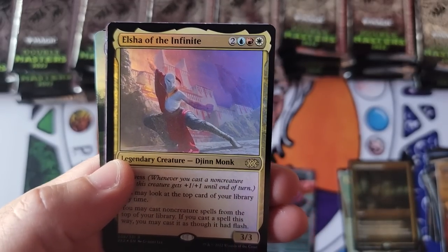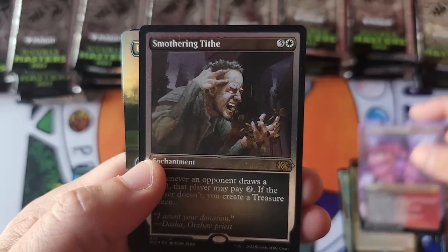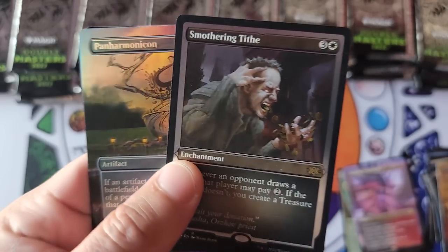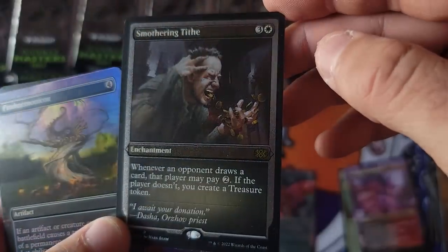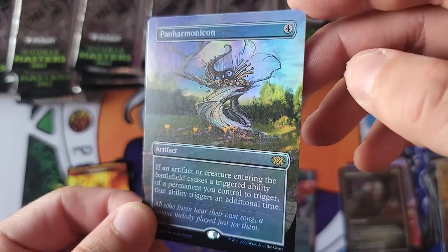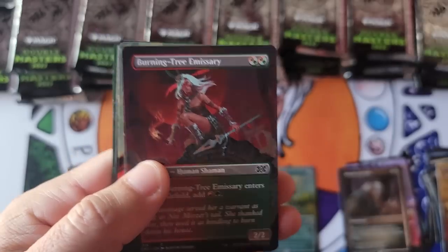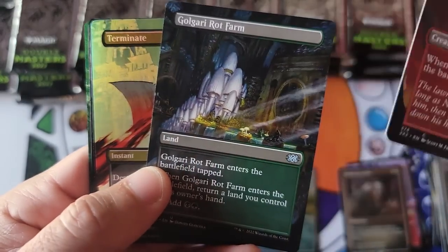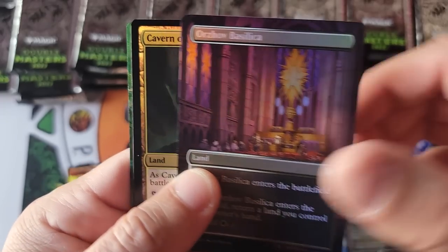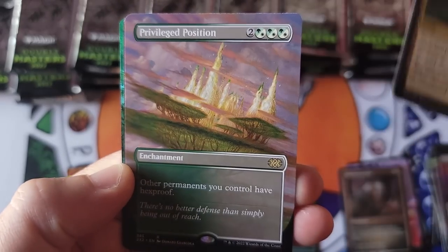Nice little Bloodbraid. Alright — Mana Crypt, Karn's Command, and a big Smothering Tithes in the etch — we have not seen that yet, very nice. And our young and lovely Panharmonicon. Not bad at all. I still believe these are $100 a pack and they are better than VIP packs. I think they will outperform with that beautiful Cavern of Souls coming in. This is a really nice start to a video.